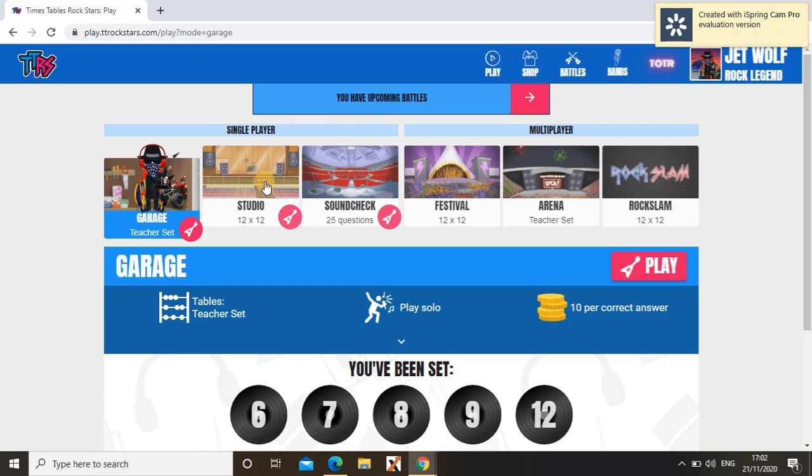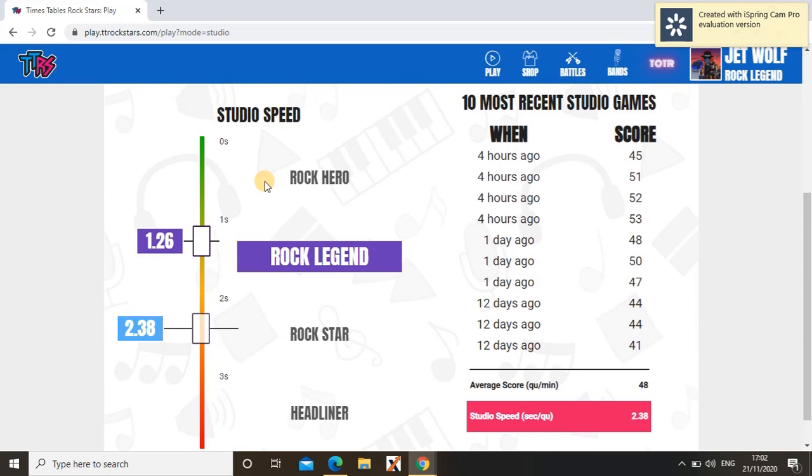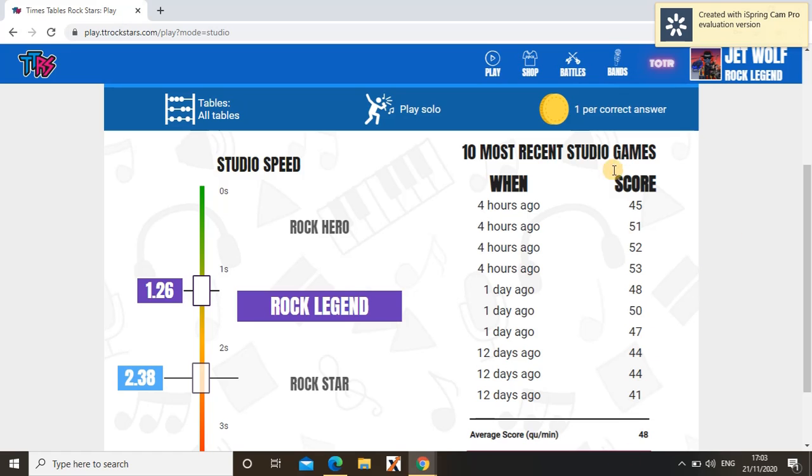Next, I'm going to be explaining Studio. In Studio, you have to do 10 games to earn your first rock speed. As you can see, my speed was 2.38 seconds per question at first, and now it's 1.26 seconds per question. And these are all the recent games I've played.